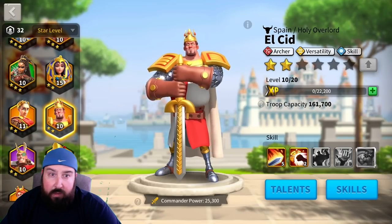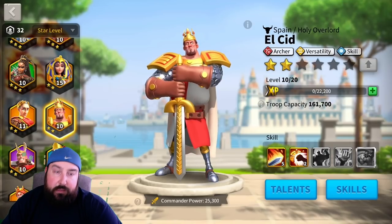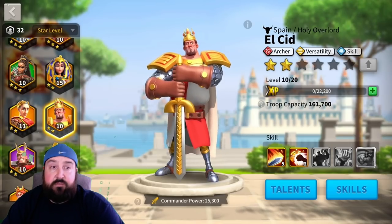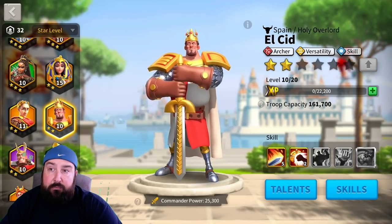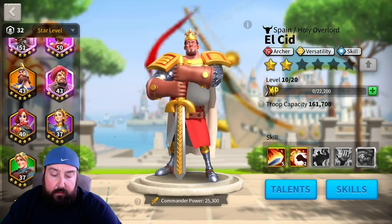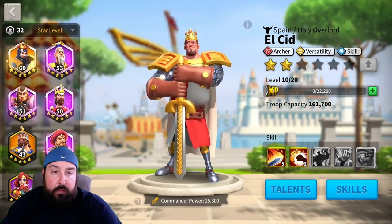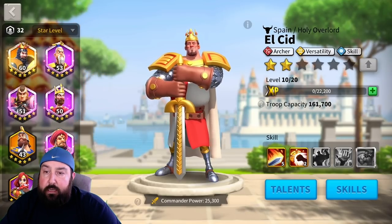Richard, Charles, Julius, Barca — they're all really good, but there are different situations where it makes sense to not use those commanders. Sometimes a meat-shield infantry group makes more sense than an attack-oriented one. Charles and Eulji, or Richard and Eulji, might work in one scenario — but if you need more tanks, you go with Richard and Martel, or Richard and Barka.